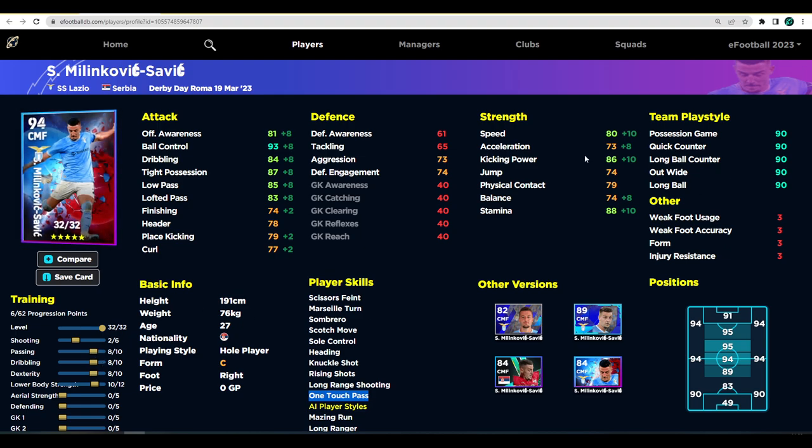Eight points into passing, dribbling, and dexterity brings acceleration up to 73 and offensive awareness and balance up as high as we want. One more into dexterity brings balance to 75 and acceleration to 74. Playing him as a CMF or AMF, 75 speed and 83 stamina is plenty, with 81 kicking power. You end up with a card that has 75 speed and acceleration, 79 physical contact, 95 ball control, and 87 low pass — an insane card with One Touch Pass, long range shooting, knuckle shot, heading, and rising shots.